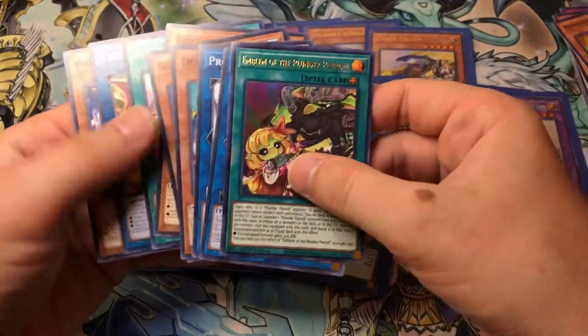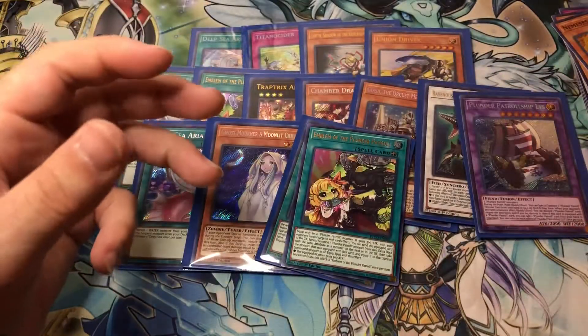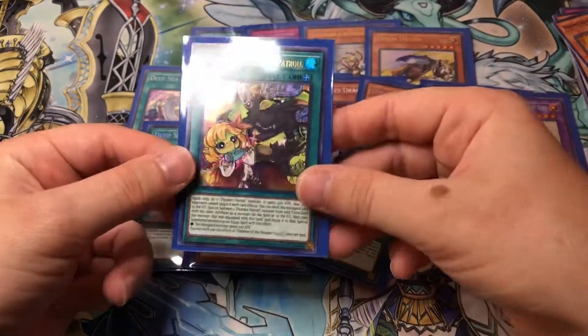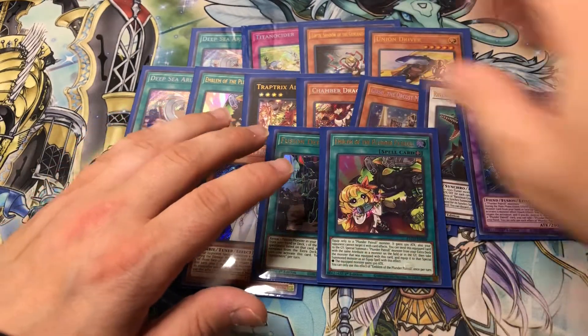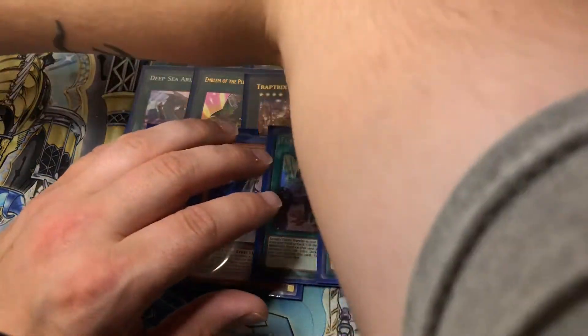Emblem of the Plunder Patrol again. Look at how ugly these things are - they're so ugly and their cards are dumb too. It's like they don't even do anything. You think they do, but they don't. They might as well be vanillas, honestly.